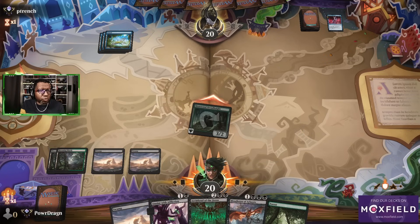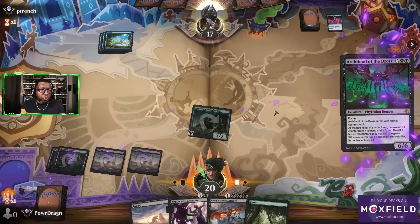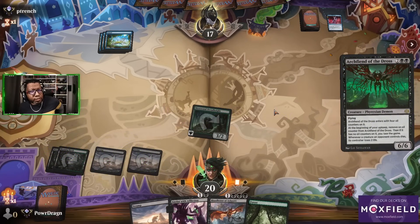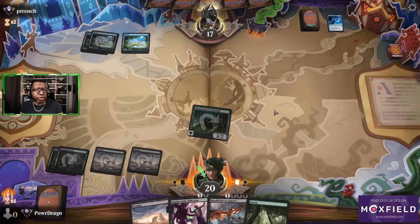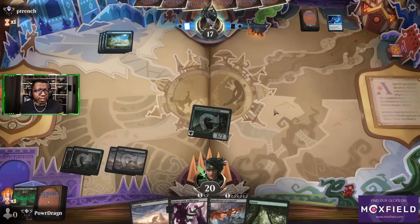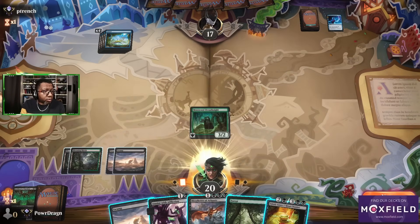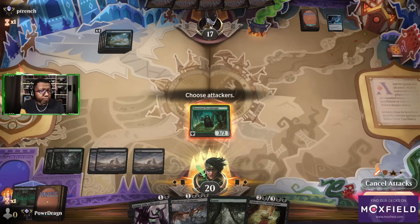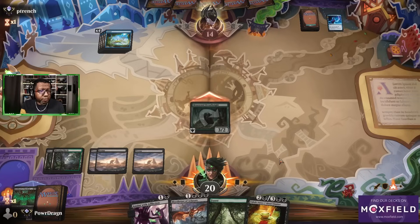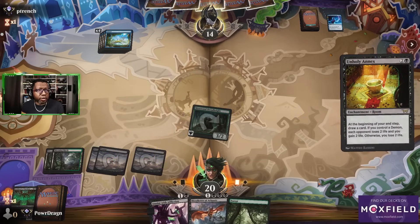Seeing as how we didn't play anything really after turn two, we're pretty much dead, I would assume. But let them counter this — they'll play their Haughty Djinn with some type of counter backup, and we'll have to find another removal. We know the drill — you just gotta draw it. No Haughty Djinn, no Oculus. Wow, okay. That's a little bit of a bonus — not mad at that. Unexpected, but I'll take it. I'll assume another counter here.